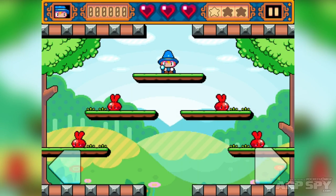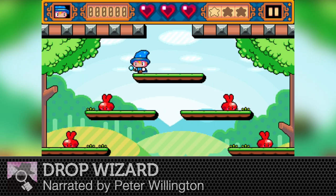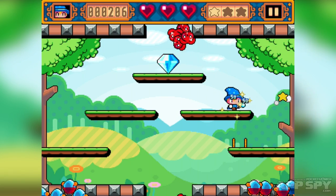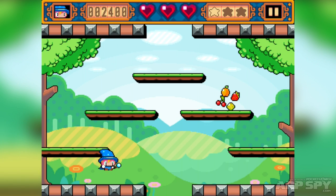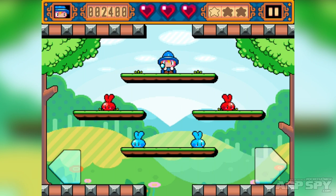Hello there AppSpy viewers, my name is Peter and I've got a hands-on video for you. This time it is Drop Wizard. Let's kick things off — I'm tapping left and I move left, I tap right and I go right. When I drop and fall, as soon as I hit the ground I also unleash one of these little stars, and that knocks out opponents. If I run into them it also knocks them unconscious.